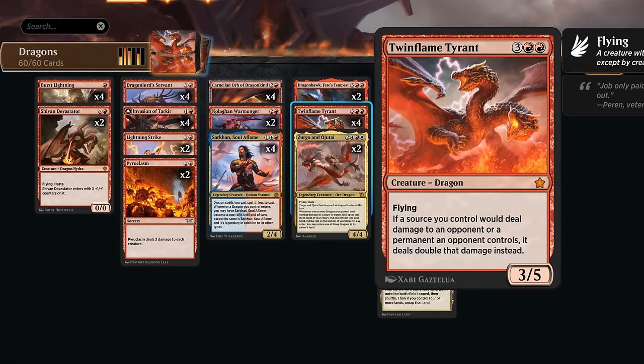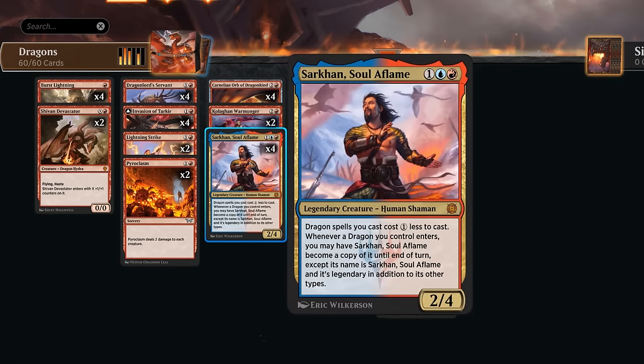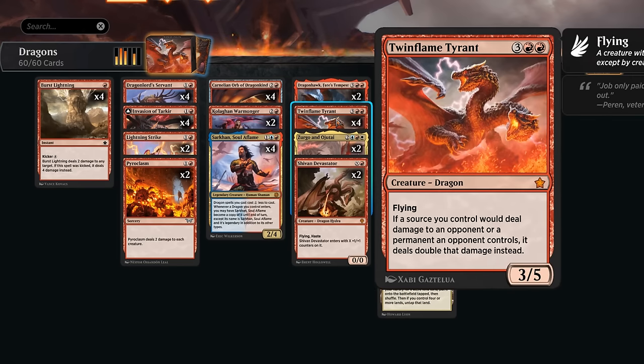We've got Kolagan's Warmonger at three mana — another dragon synergy card, a 3/2 with haste. When it attacks we get to look at the top six cards of our library to reveal a dragon and put it into our hand. It's another nice card alongside Sarkhan. Hopefully the warmonger can find lots of dragons since we don't have a ton in the deck; most are at five mana, so it's important to have that early mana acceleration with discounts from Servant, Sarkhan, and the Orb.